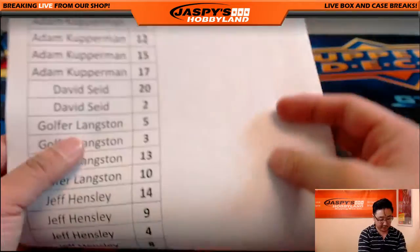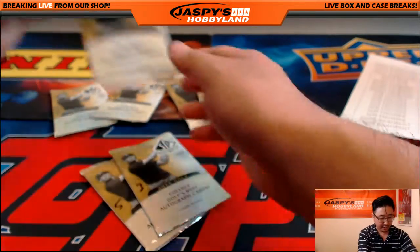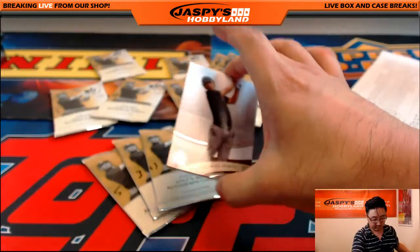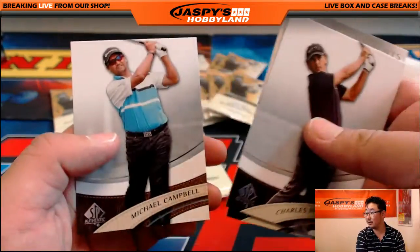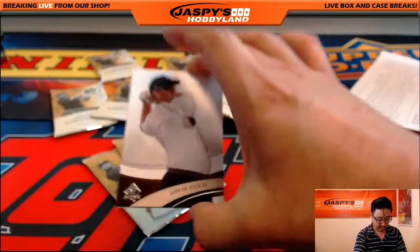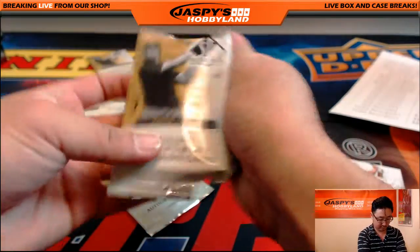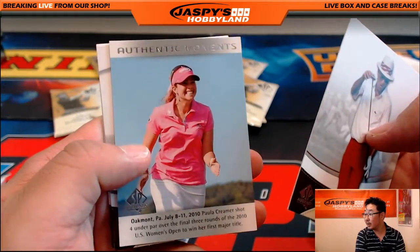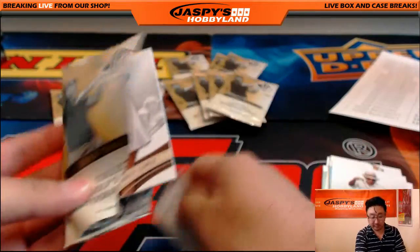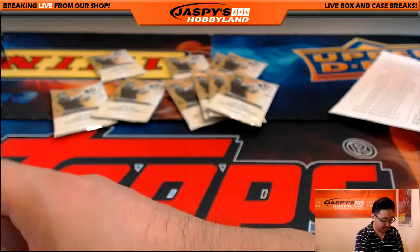Alright, Langston, you've got 5, 3, 13, and 10. Oh — Payne Stewart. That was a tragedy, wasn't it? Oh, here it is — there's David Duval. You got Authentic Moments — back in Oakmont. It's Colin Montgomery and Corey Pavin. And there you go — Fred Couples at the end. That was for Mr. Langston.